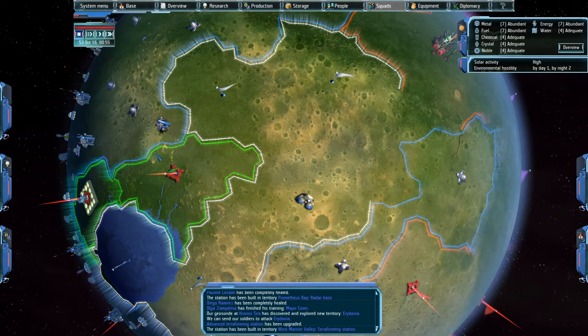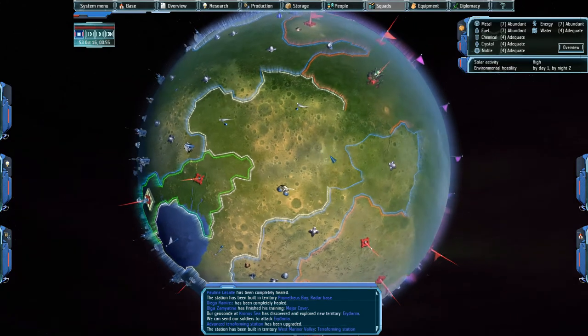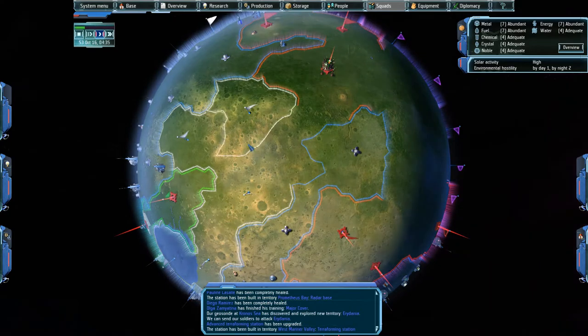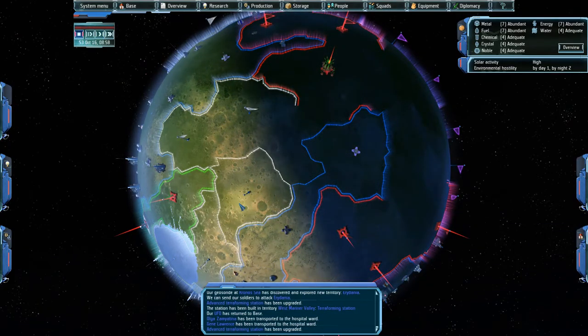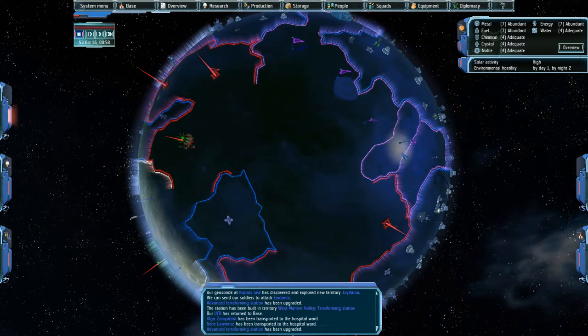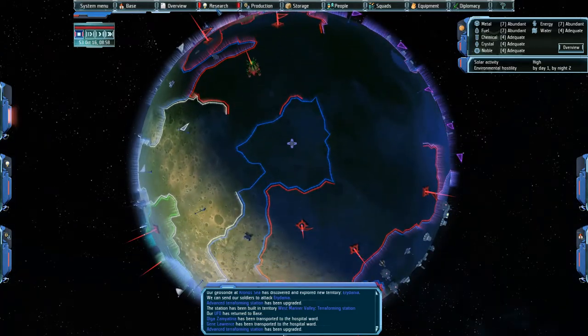Greetings and welcome to another episode of Let's Play UFO Afterlight. We have pretty much cleared out whatever enemies were surrounding the Martians, so hopefully they will actually start taking territory. I'm still waiting for some more scouting information on the surrounding area before I make my final moves.